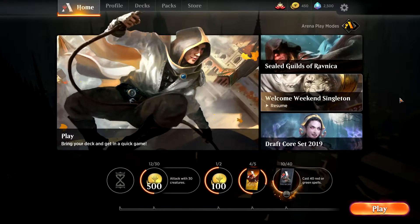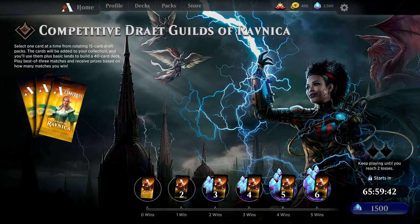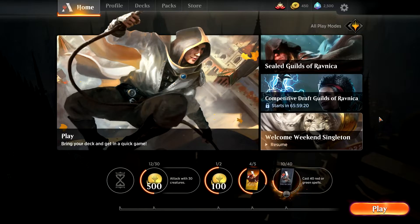As you can see, it's very pricey to be doing any of this. If you take on the advanced modes, there's a competitive draft mode that costs 15,000 gold — that's about $7.50 for a draft and that's just for three packs. That's a lot of money.